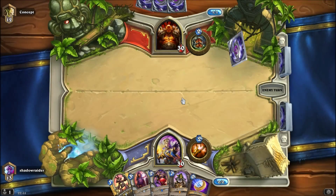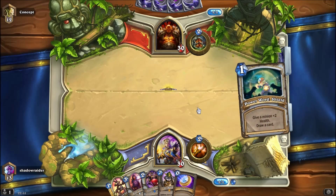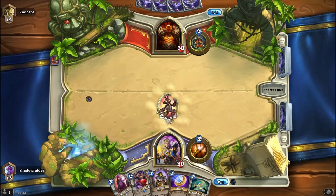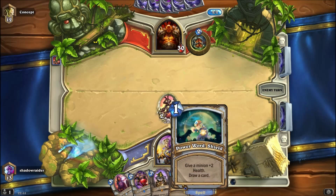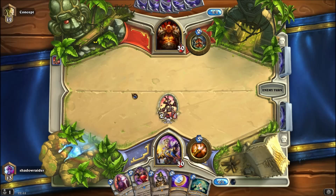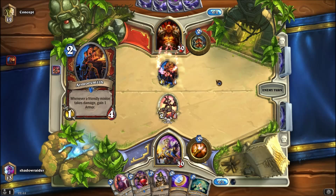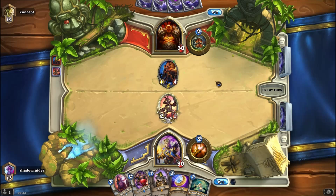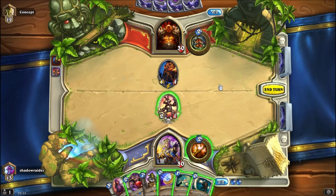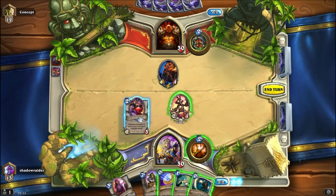Oh yeah, and Dr. Boom finally decides to show his face. I also have a Shadow Word Death. I'm thinking about using the Coin and Power Word Shield on the Shadowboxer, because if he uses the Fiery War Axe — oh okay, I thought he was going to use it. It's still probably a better idea to use it on this.